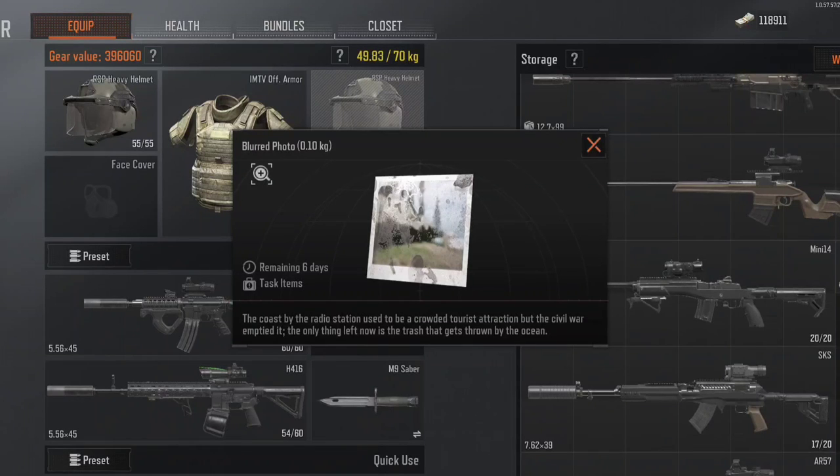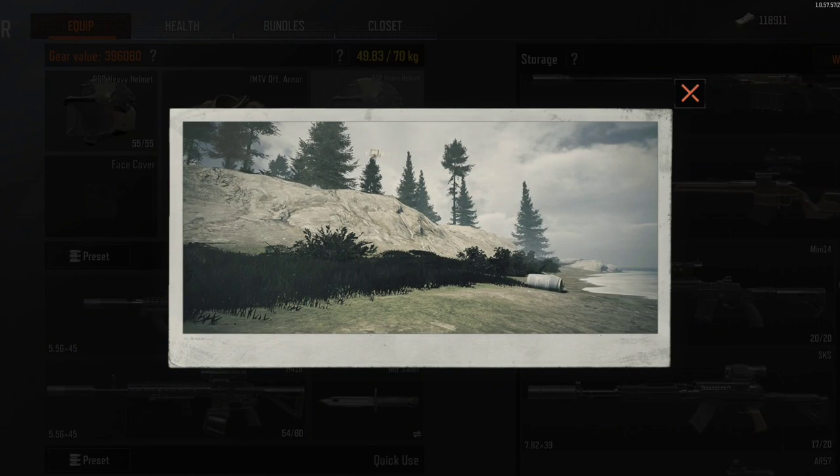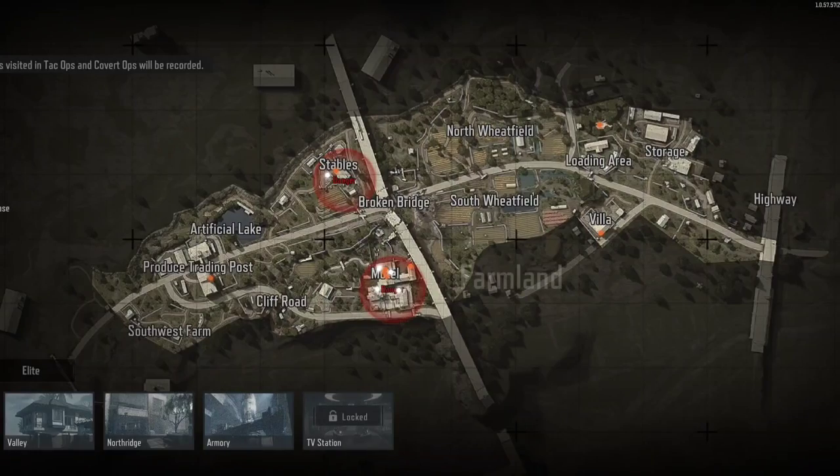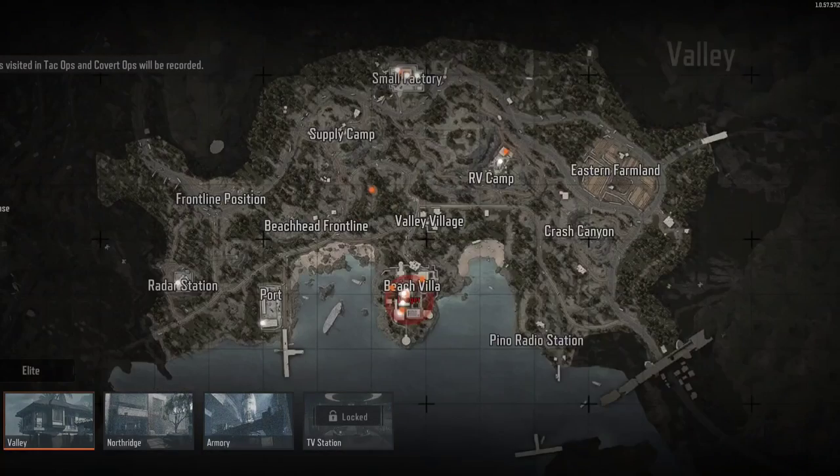The photograph is an item that lasts six days. If you click the magnifying glass it'll expand your photograph and show your picture on a map somewhere, and what you have to do is go to that location with the photograph and activate it. This one — my photograph — I know exactly where that is, it's on Valley. If I go to the map I'll show you; if you have got this one, it's right there — this is a freebie for you.